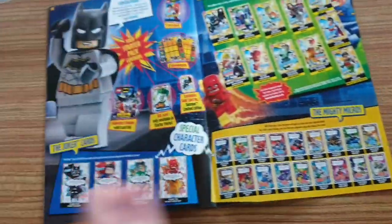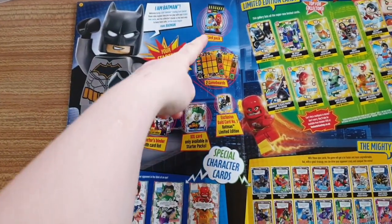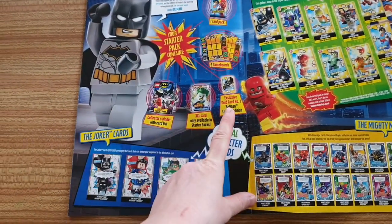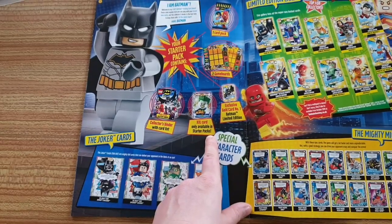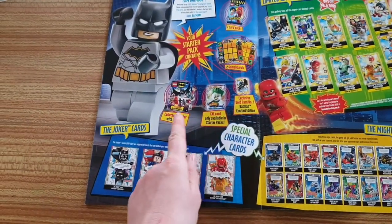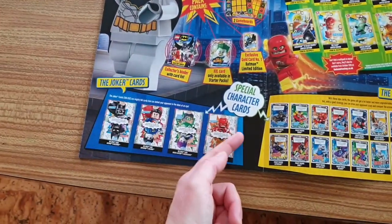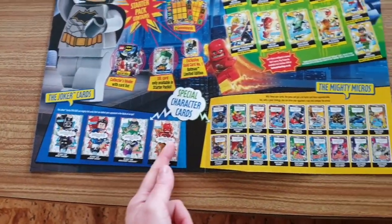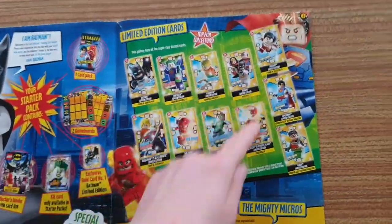Let's crack open the trading card rules and see what we've got. So your starter pack contains one pack of cards, two game boards, exclusive card number one, XXL card only available in the starter pack, and a collector's binder with card lists. There are the Joker cards, which are apparently the most powerful cards in the set, the Mighty Micros, and then the limited edition cards.